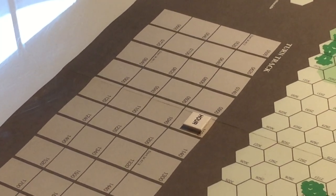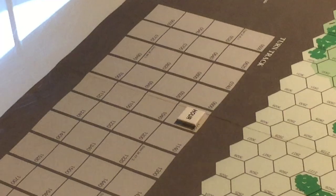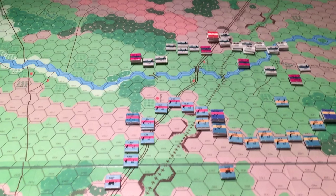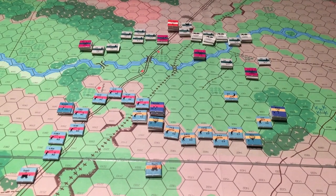We're up to the start of the 10-20 turn of Terrible Swift Sword. As you can see, the situation has indeed escalated, but good for the Union.